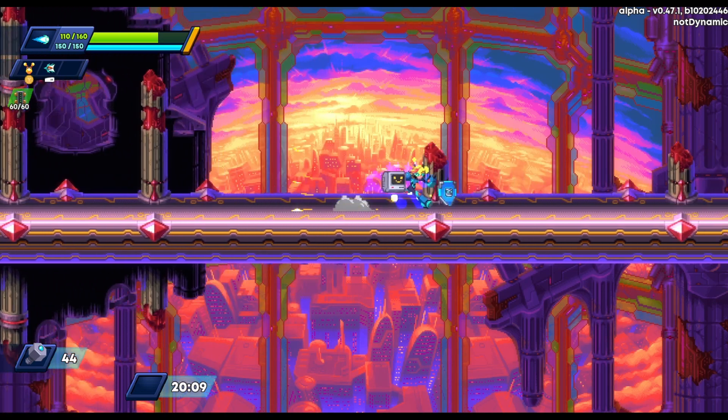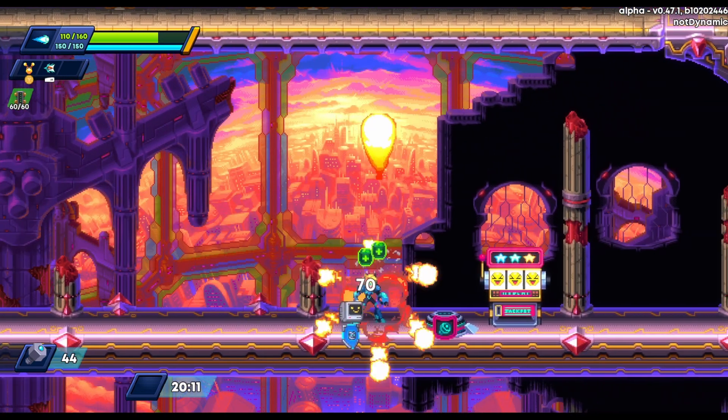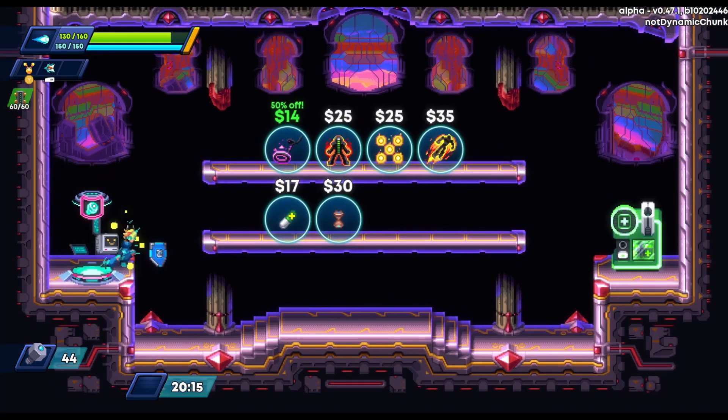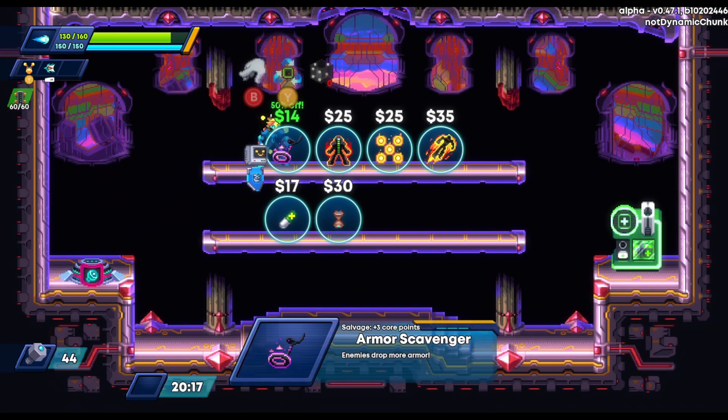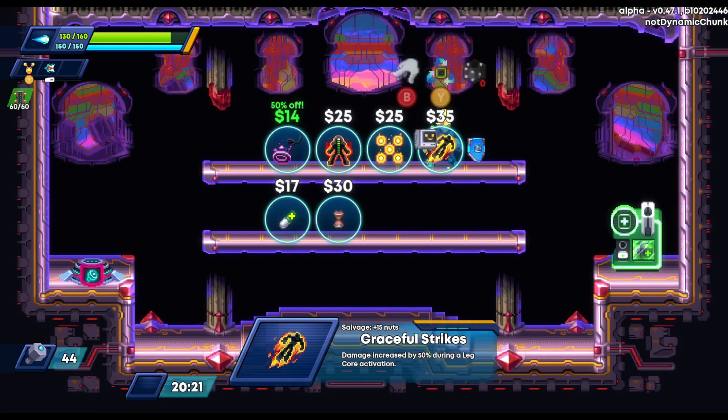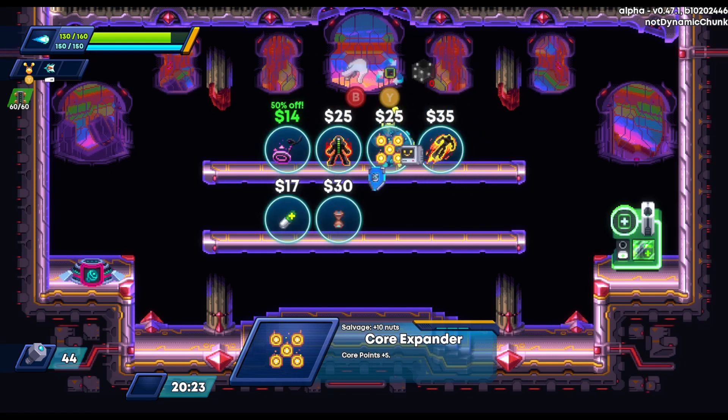Here we are at the Absolution boss area. We have a gambling machine where I can pay nuts, but I don't have any tokens. I do pick up the Armor Scavenger item though — it just lets you find more armor, which is pretty useful.